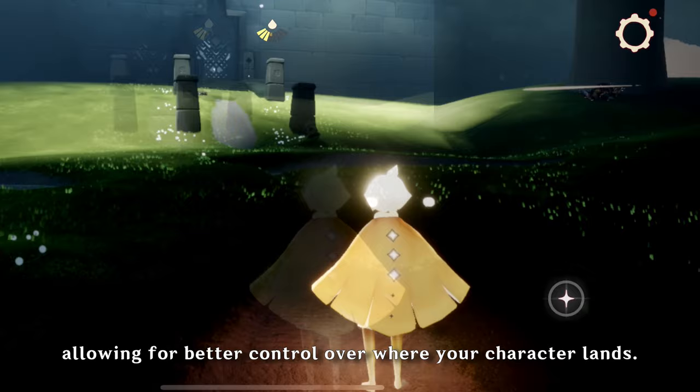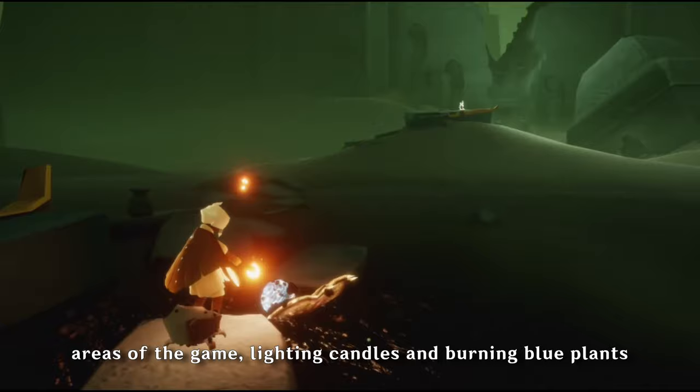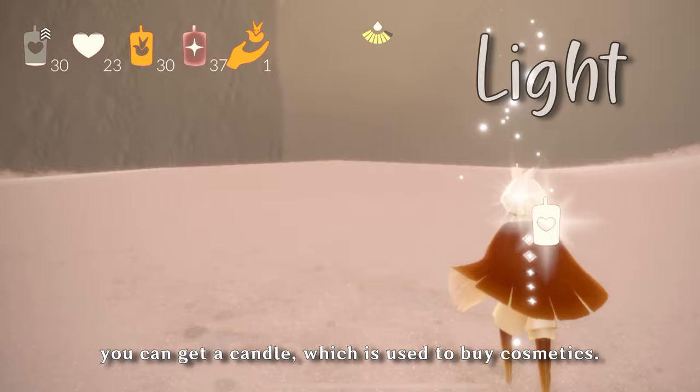With these controls, you travel through different areas of the game, lighting candles and burning blue plants to collect the light that is left behind. Light is one of the two currencies in the game. Collecting light will fill up your candle meter, and when the meter fills completely, you can get a candle, which is used to buy cosmetics.